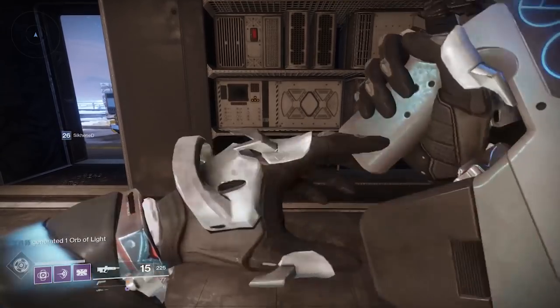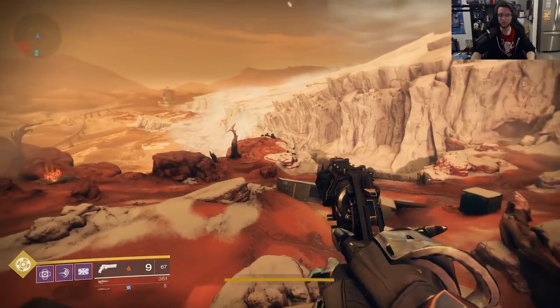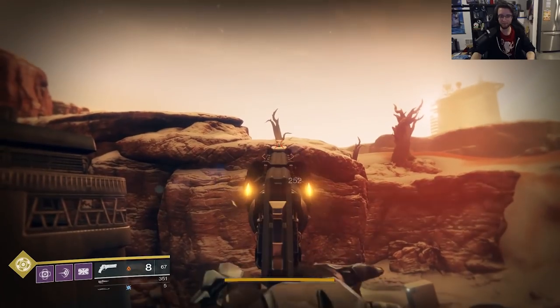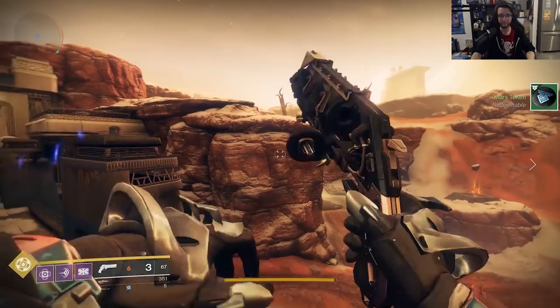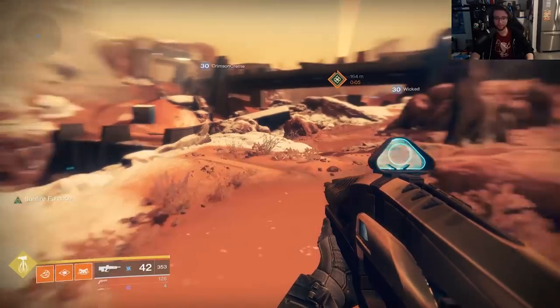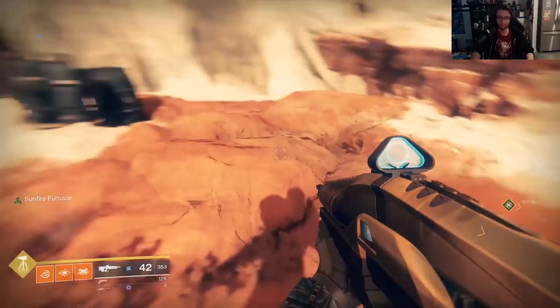Exit this building and go back to where you just got number 5. If you look to the right of number 5, you will see a solar memory on the cliff side wall — that's number 7. Fast travel back to the Glacial Drift checkpoint when done. After fast traveling, immediately look to your left. Under the small bridge will be an arc memory for number 8.